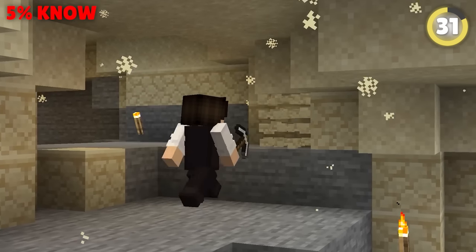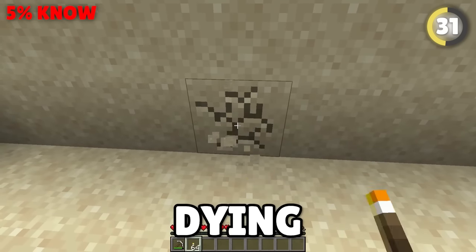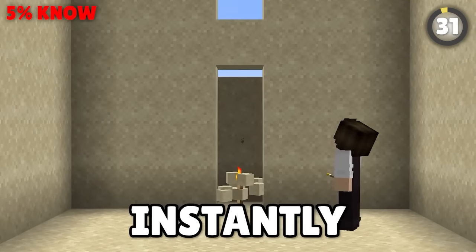A mistake that has taken millions of lives is digging under sand and having it fall on your head. The best way to avoid dying is to put a torch under any falling blocks — any sand or gravel that falls on the torch breaks instantly.